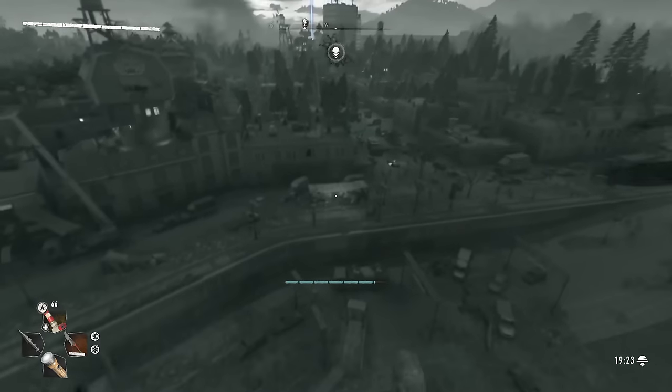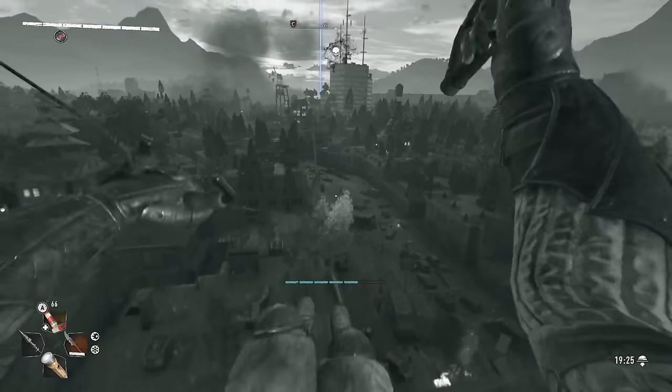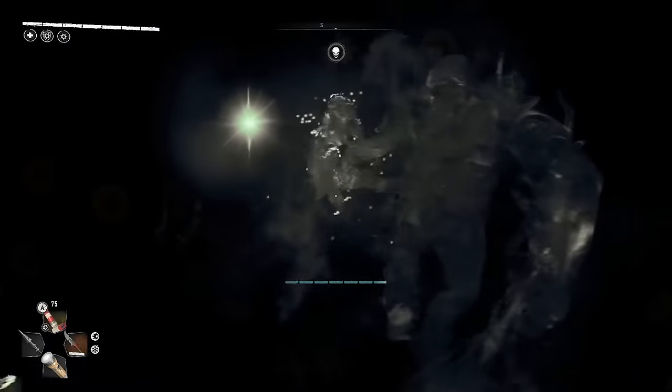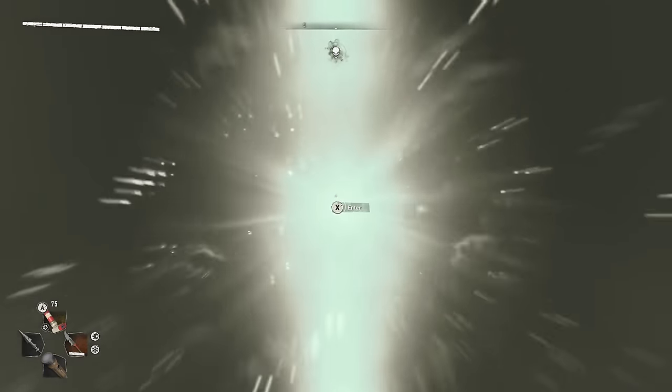Equip the new boots you got and head to the beacons. These will be in the same exact locations as earlier, so the guide covers what to do in each one in the same order as before. In the Northern Houndfield portal, three elemental goons will spawn. Each one you defeat will open a new portal. To find the right one, listen to the ringing sound and enter the one that is the loudest.